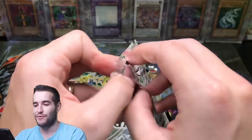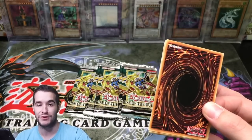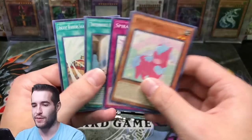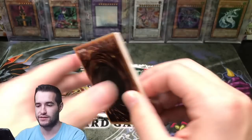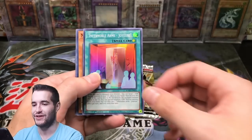We pulled one bad secret, one average, and then four incredible secrets. Oh my goodness. There is absolutely nothing to complain about — even if we don't get a Starlight, which it doesn't look like we're going to, this is still awesome. This is about as good as you can do without a Starlight. I am a big fan of how this has gone.